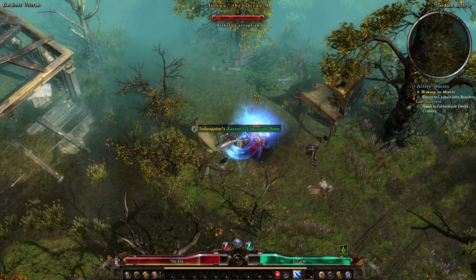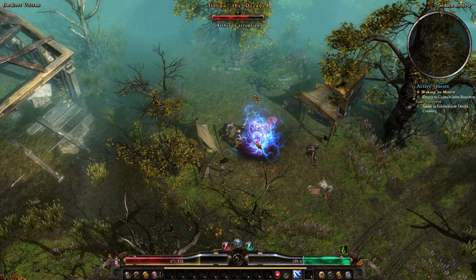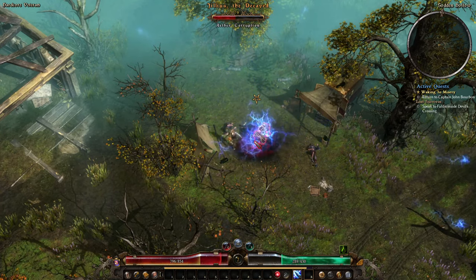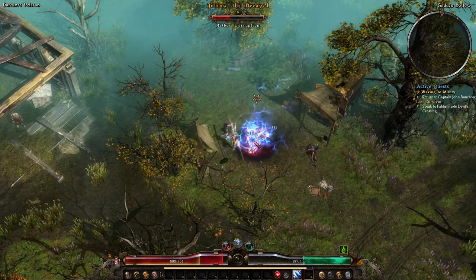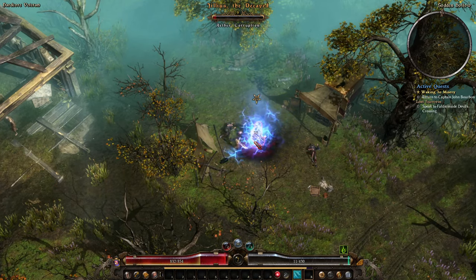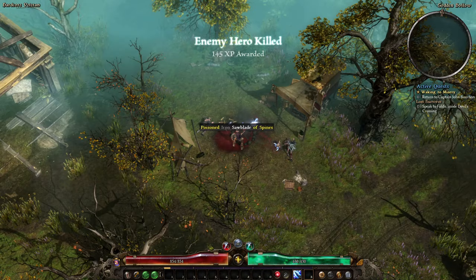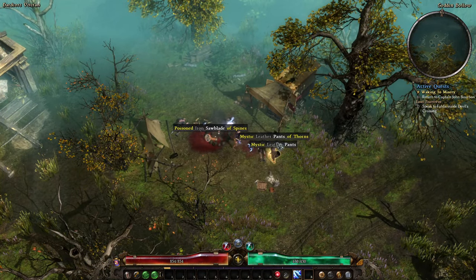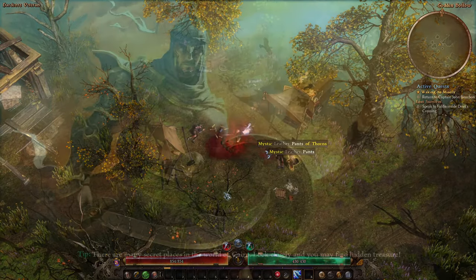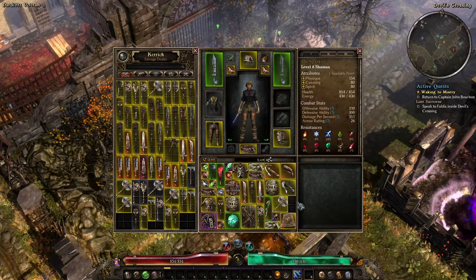Julius the Decayed here — this is another one of the zombies you have to kill for an early quest. You'll notice he's covered in lightning — that's all him, not me. So he's resistant to lightning and our damage is almost entirely lightning. If you're having trouble with him, this is another good candidate to just ignore and come back later. I've completely run out of energy — my inventory is also full so I'm going back to town to sell pretty much everything I'm not using right now.